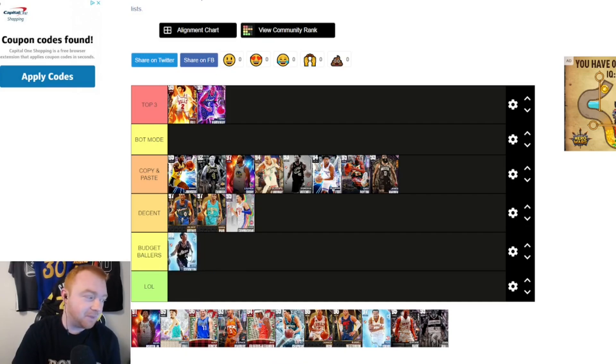Stockton is our first Budget Baller. Stockton's cool — I think he's usable and you can get good value out of him, but nothing too crazy. For him being a free card where all you had to do was get around 200 assists while just playing the game, that's solid enough. Overall I like Stockton.